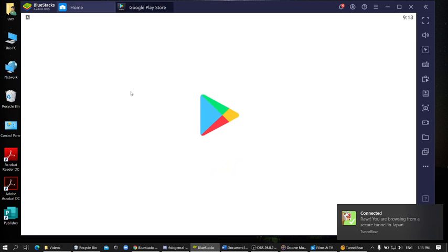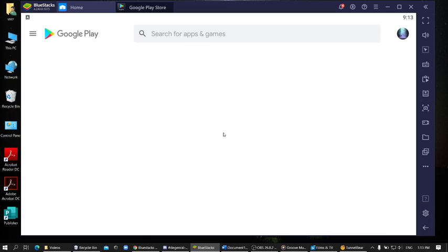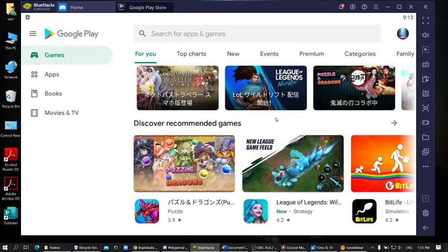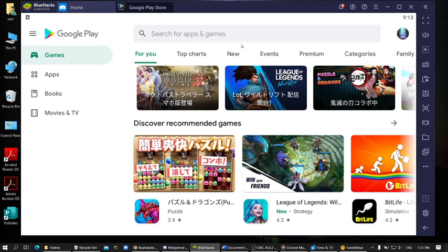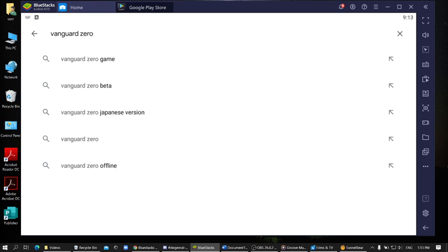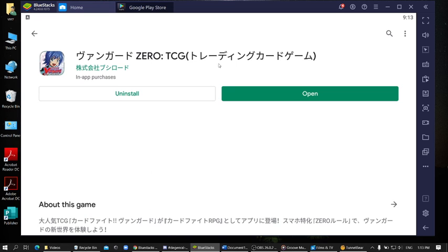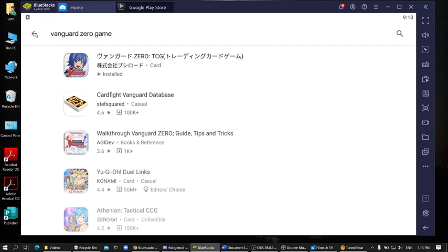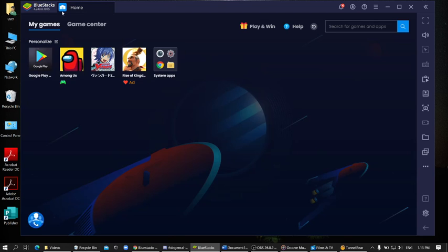Since you're already on your VPN and you cleared your cache, go to Google Play Store. As you can see, the Google Play Store is now in Japanese. Search for Vanguard Zero, find the game, and voila — you can download it. That's how you download the Vanguard Zero Japanese version on BlueStacks.